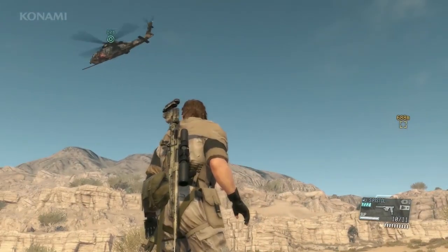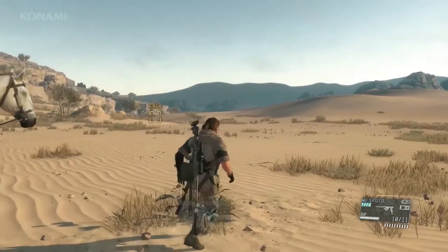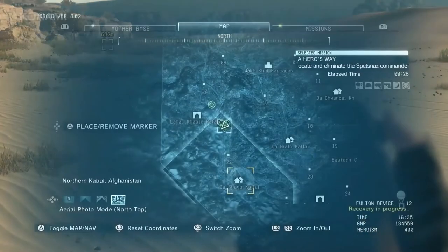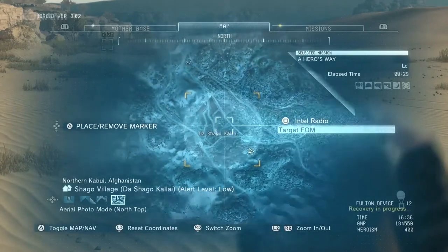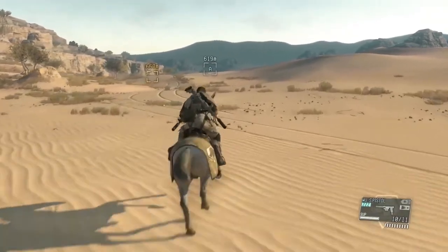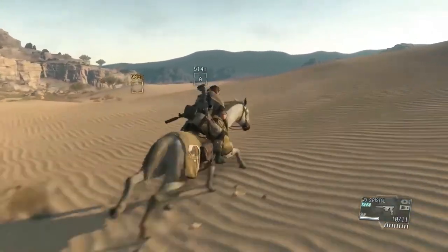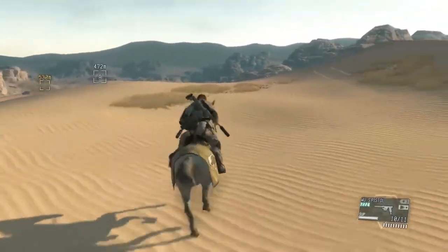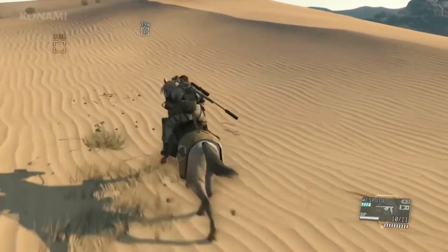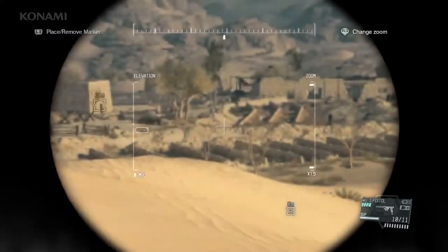So here we are at our landing zone. Before we proceed, we see some medicinal herbs that we can gather, so let's go ahead and pick that up. We'll get on D-Horse and look for an area where we can scout out our mission. This dune here looks like a high point where we can gather some intel. We've arrived at our marker, so let's go ahead and do some recon.